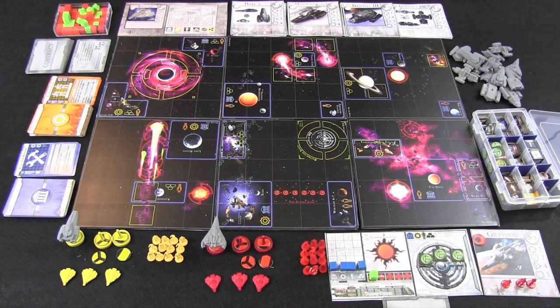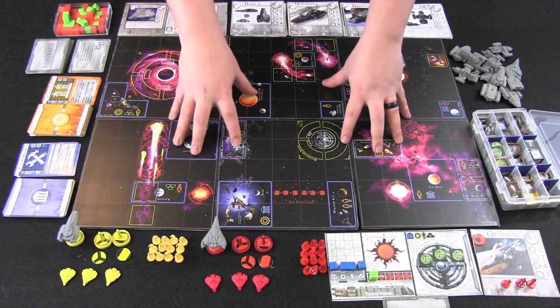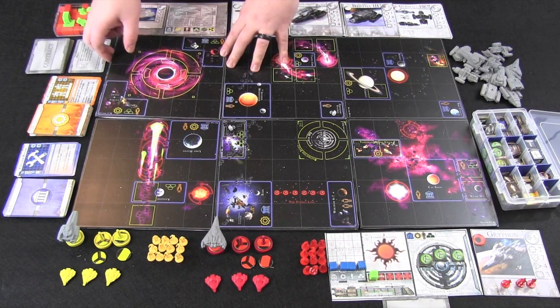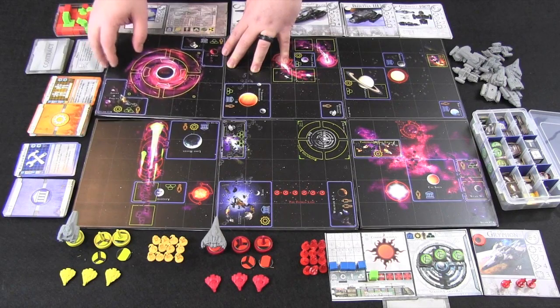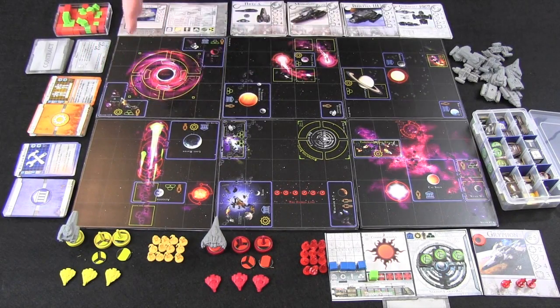Here you can see the components for Shadow Star Corsairs all set up for a two-player game. The two-player game uses six of these boards, or four if you would like a smaller area, in order to generate a random area of space. Each of these has two different sides, so you can lay it out in order to have different types of layouts.